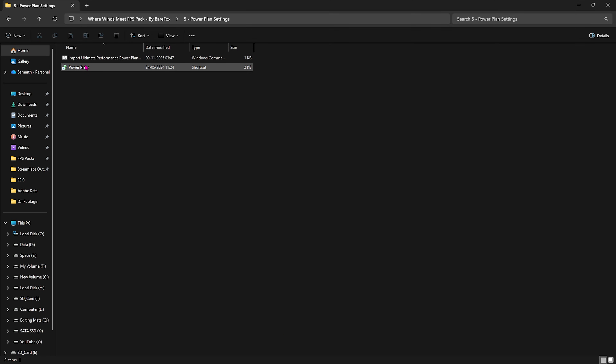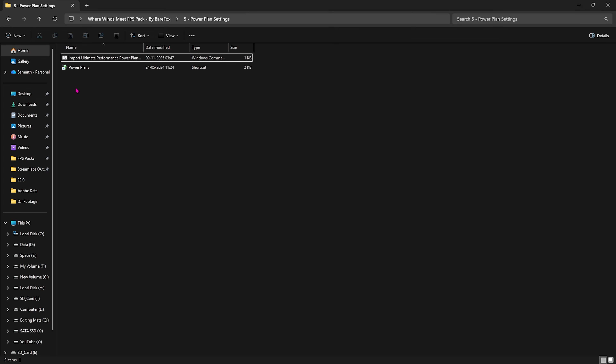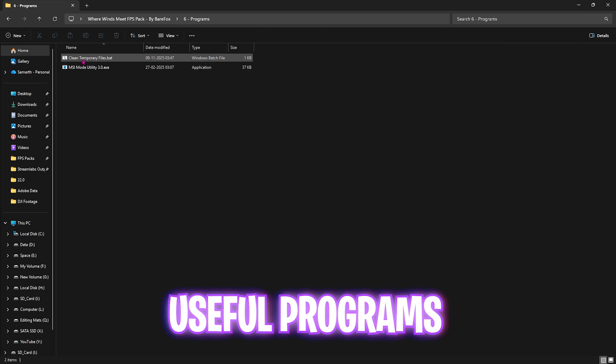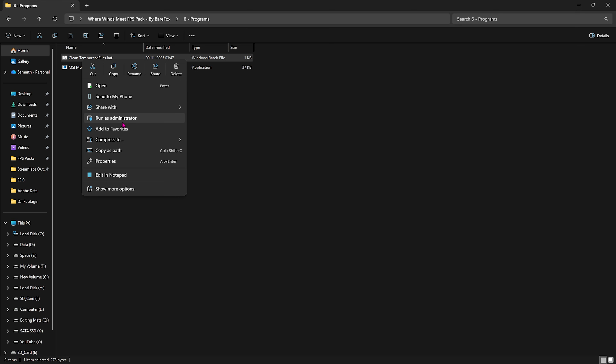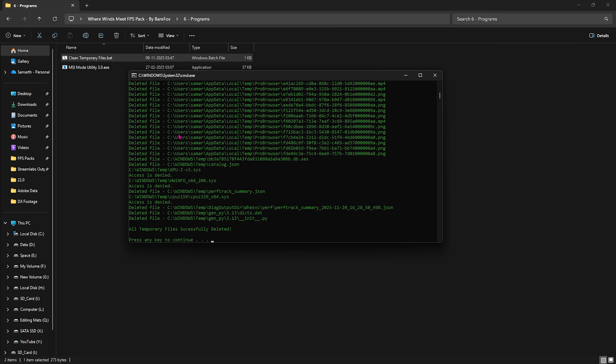The fifth folder is Power Plan Settings — right-click and run it as administrator to run a PowerShell command that adds a new power plan. Then double-click Power Plan Settings and select Ultimate Performance. This disables all power-saving features on your hardware so you run at full throttle for stable, maximum FPS. The last folder is Programs, which includes Clean Temporary Files — right-click, run as administrator, press Enter to delete all temp files, and do this regularly.